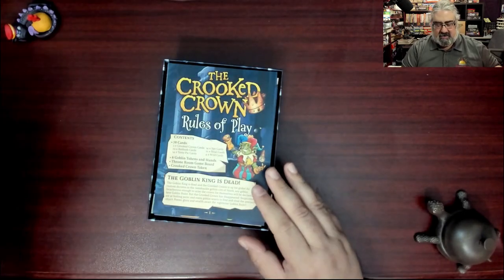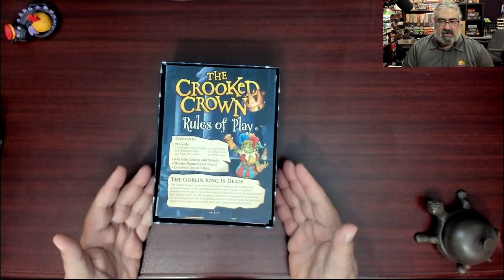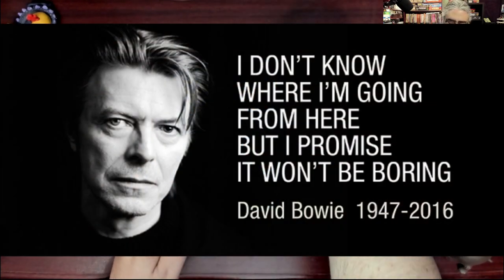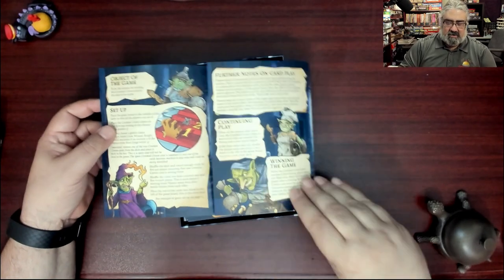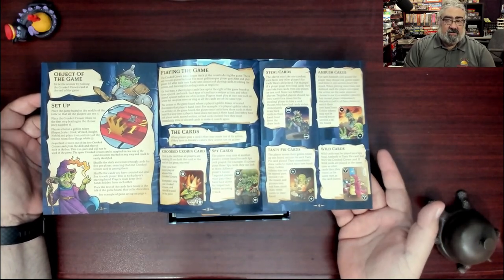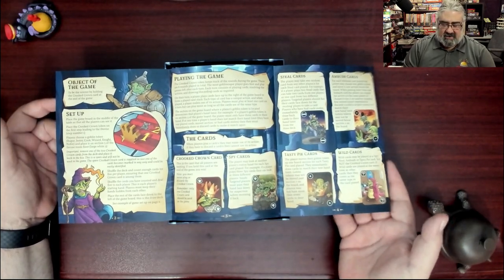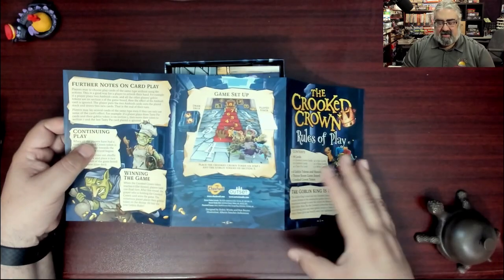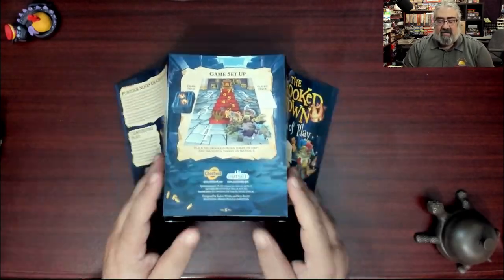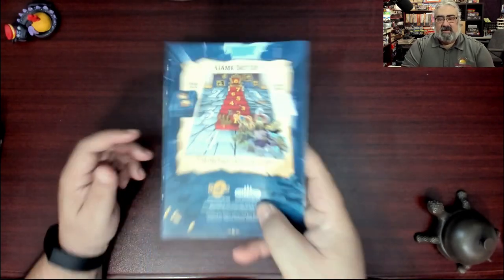Alright, Crooked Crown rules of play — 'Goblin King is dead.' The rules of play are dead simple — look at this, this is it. We actually got to learn this game from the designer Kedrick Winks, so we knew how to play this one ahead of time.